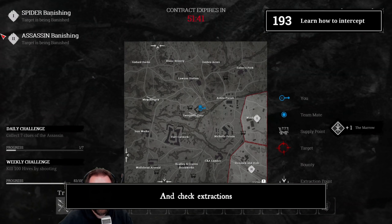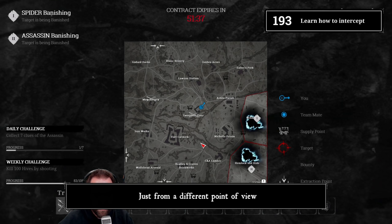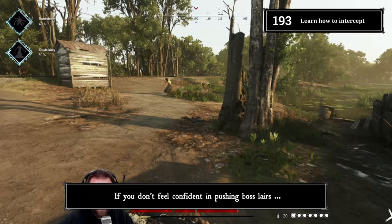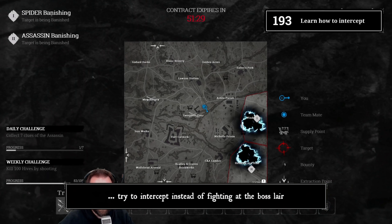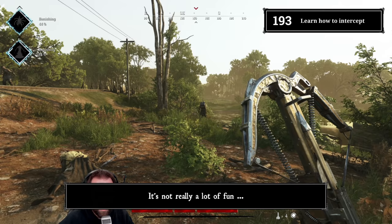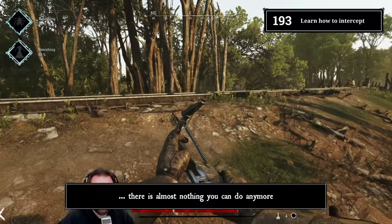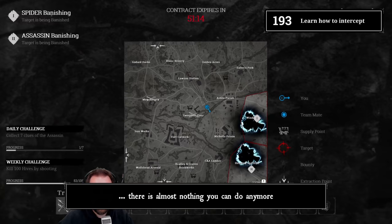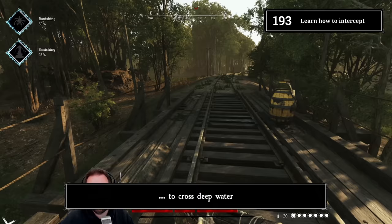Tip 193: Learn to intercept. Learn to read your enemies and check extractions — this is similar to Tip 181, just from a different point of view. If you don't feel confident pushing boss lairs, or your loadout makes it really hard to do so, try to intercept instead of fighting at the boss lair. It's not fun to push with a scope weapon into a lair defended by shotguns. Don't just intercept at the extraction point either — if you screw up, there's almost nothing you can do. Look for good ambush positions, shoot from elevated positions, wait for them to cross open fields, or even better, to cross deep water.